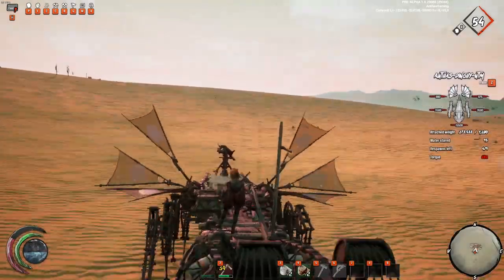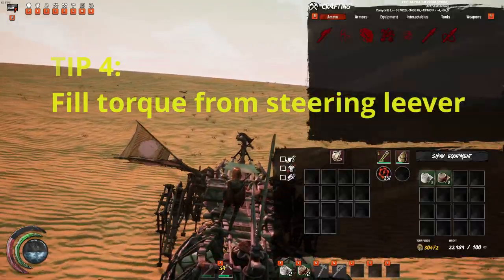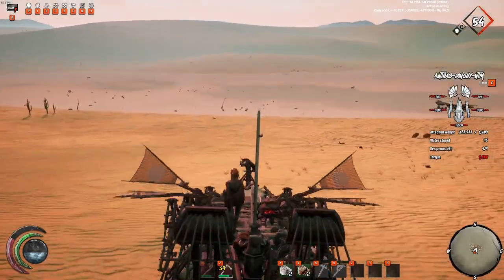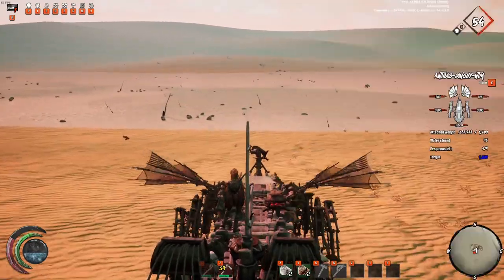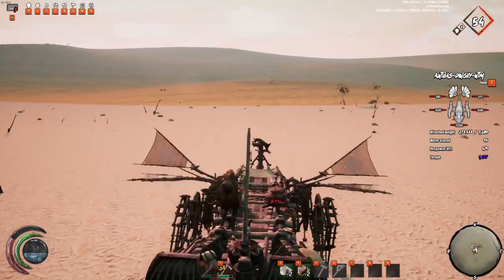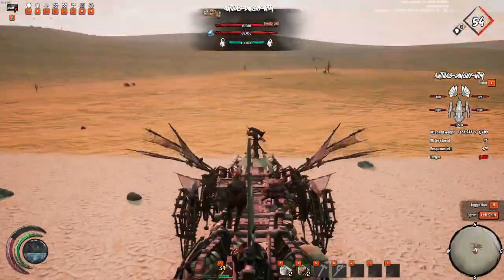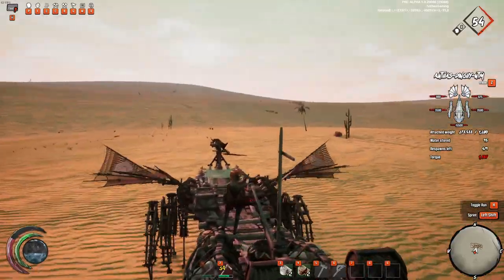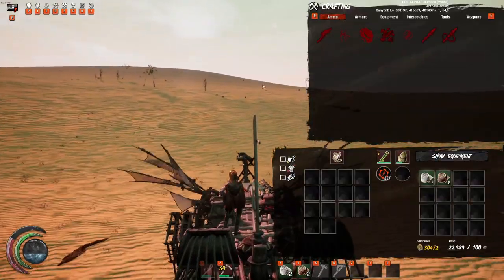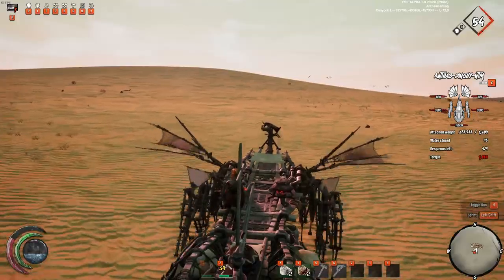This is a trick I found out recently at random. When you are piloting a walker you can open your inventory and double click on the torque in your torque battery and it will send it directly to your walker's inventory. This is a neat trick when you are being chased by enemies, rather than releasing the steering lever and going to the inventory manually. You could also put your walker into Autorun by pressing H, but this method is a lot easier and convenient.